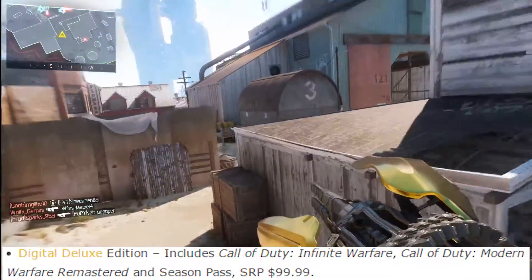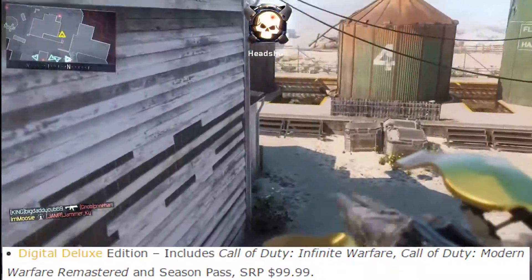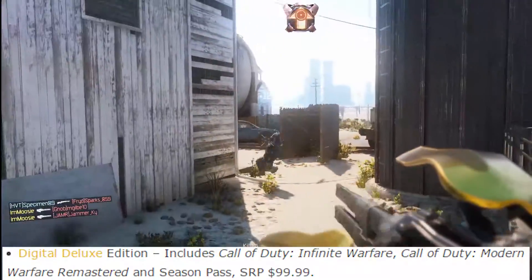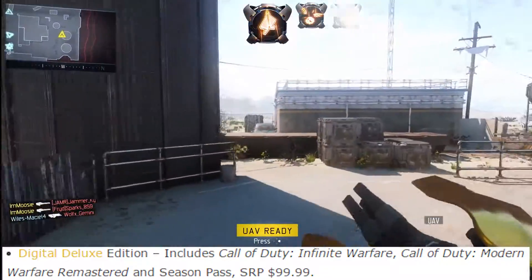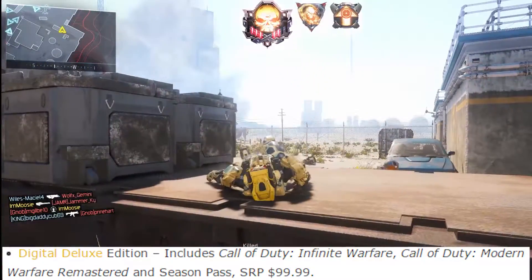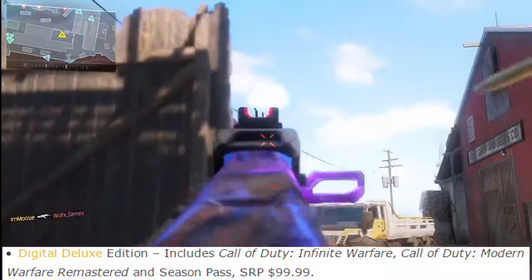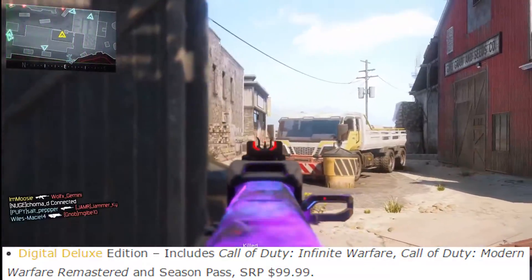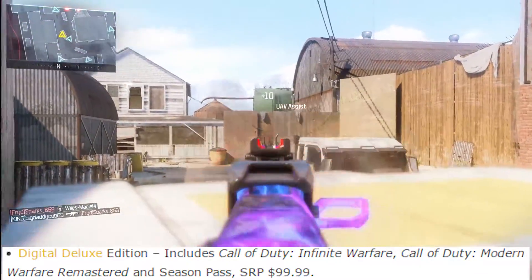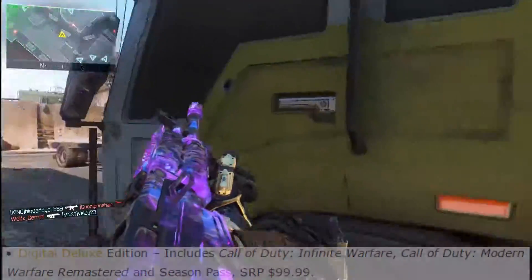Obviously if you're a very casual Call of Duty player this may not be the best option — you might want to go with the Legacy Edition. But if you play Call of Duty a good amount and call yourself a COD player, I think the Digital Deluxe Edition is the way to go. You're getting Infinite Warfare which is a 60 dollar value, Modern Warfare Remastered which is a 20 dollar value, and the Season Pass which I believe is around a 40 to 50 dollar value. Add all that up and it's somewhere between 120 and 140 dollars, but the Digital Deluxe Edition is only 100, so you're definitely saving money in the long run.